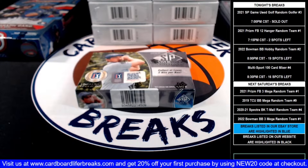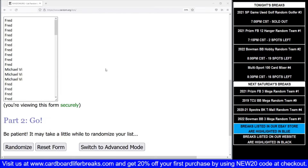It is seven o'clock, so let's get started with our 2021 SP Game Use Golf Random Golfer One Box Break Number One. Just like with all of our random golfer breaks, we list everybody in random.org in the order of which they purchase their spots. We'll randomize that list five times and then match that up against an alphabetical golfer list from the checklist. Good luck, everybody.